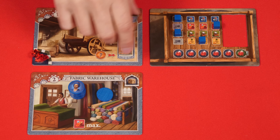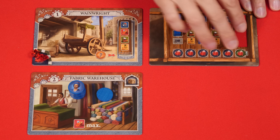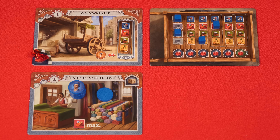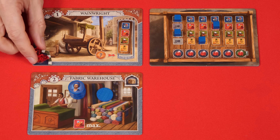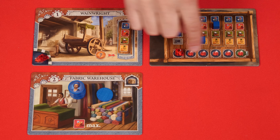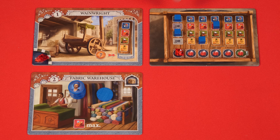If you go to the Wainwright, you can choose to pay 7 lira to the general supply to add one of these extensions to your wheelbarrow. When you go to any one of the three previous places we learned about and gain the good of that type, you'll get more of it. Once you've visited the Wainwright three different times, your wheelbarrow will be fully built. There will be no room to add any more extensions, but then you'll get to take one of the rubies from here. Each time you gain a ruby in the game, you'll add it to the leftmost available space on the cart.